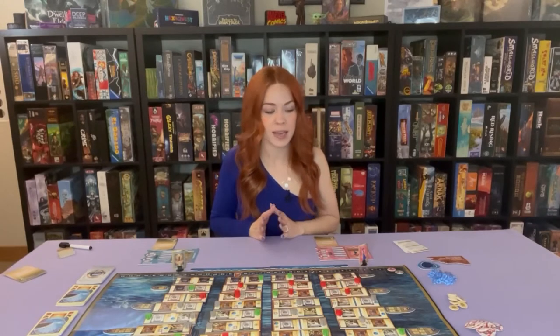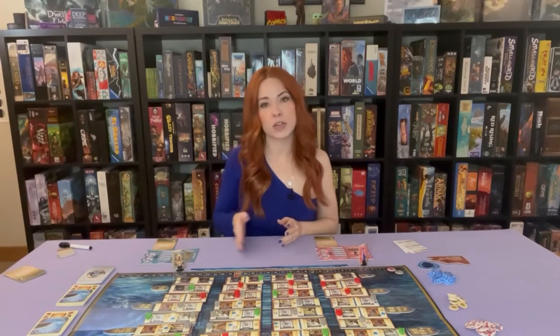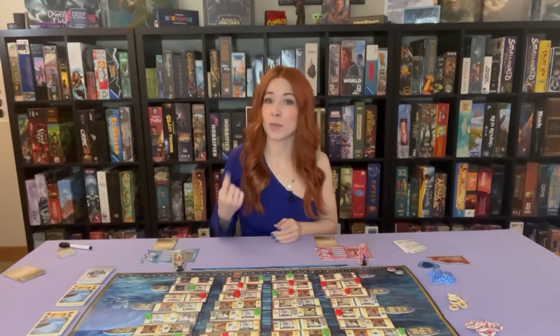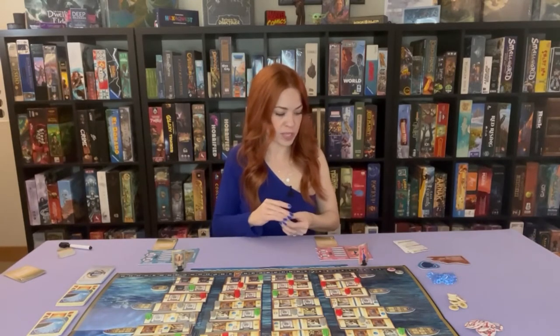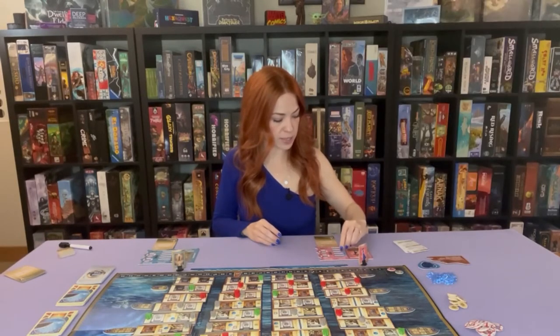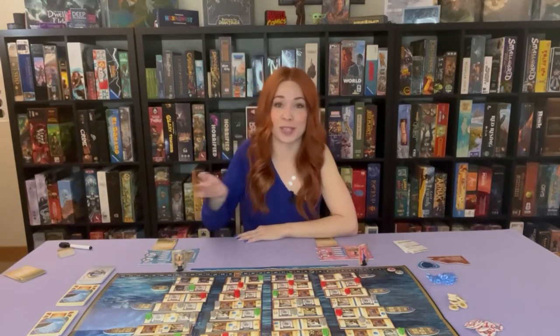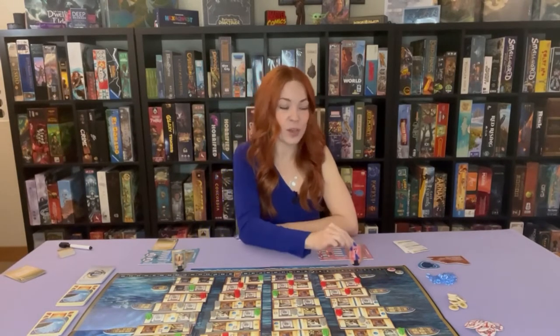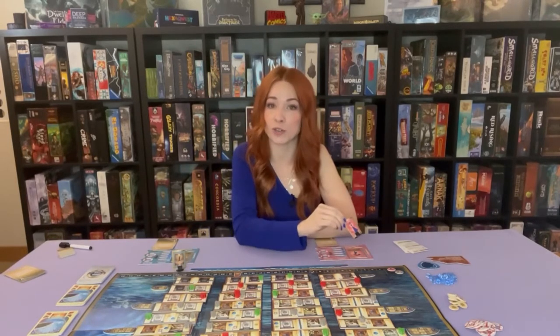Next we need to place action cubes in our player mat. The number of action cubes you start with is determined by player count. We're playing a two-player game so we each get four. The more players there are, the fewer cubes you get — in a five-player game you only start with one. Grab those action cubes from the supply and put them on the available side of your action slots. The person who was most recently on a boat is first player, and play goes clockwise.